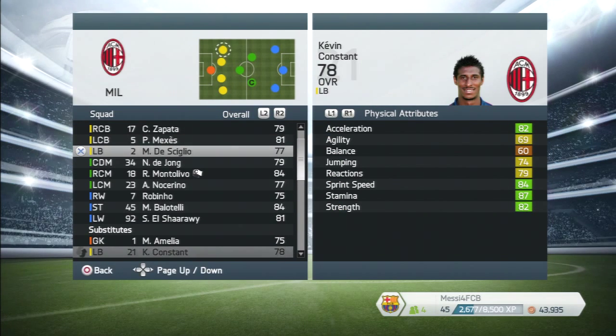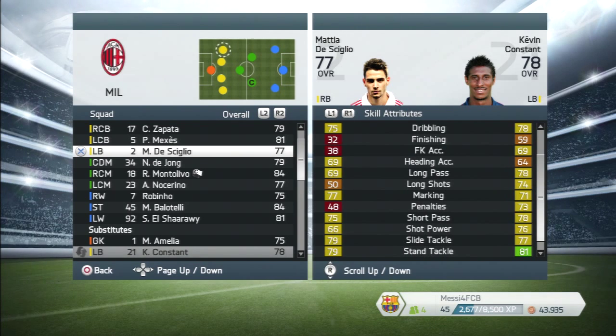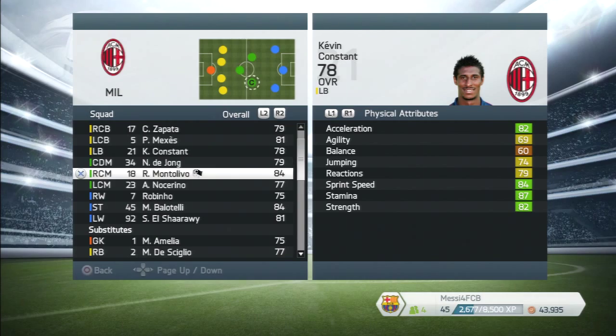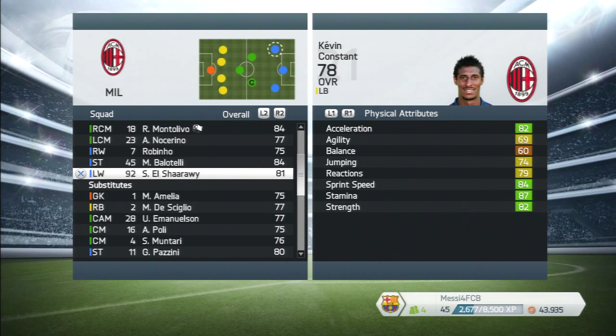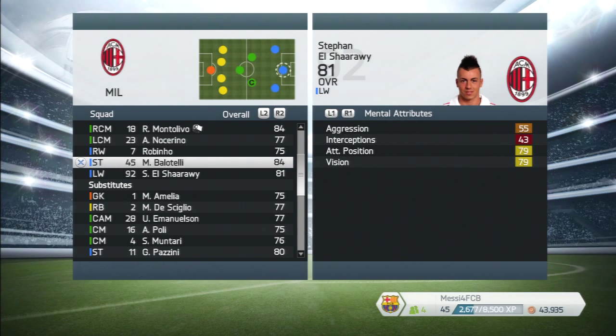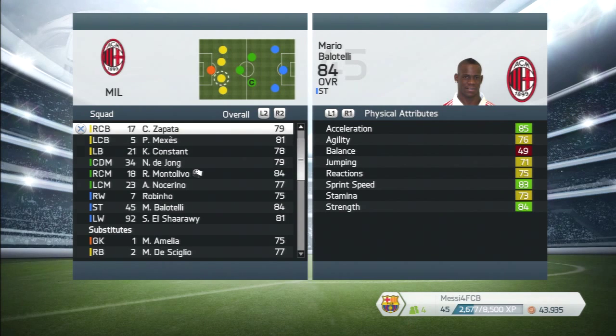You've got Kevin Constant and you have to weigh things up. Constant is better overall and has better sliding tackling, while the other has a better standing tackle, so you just go for Constant and hope for the best. El Shaarawy is pacey, can work the wings, has the skill moves — he's an absolutely perfect player out wide. With Mario Balotelli in the middle, the 4-3-3 formation is the best.